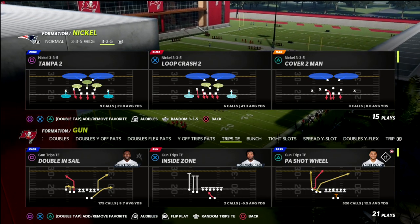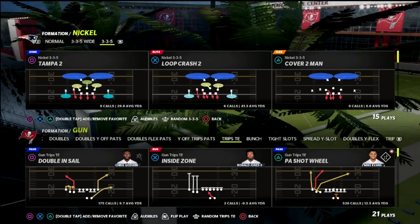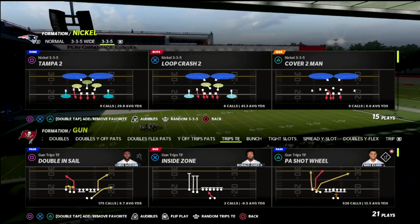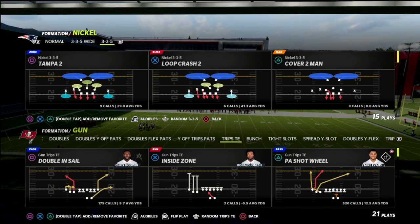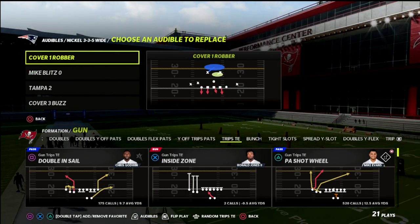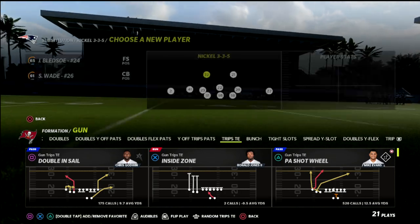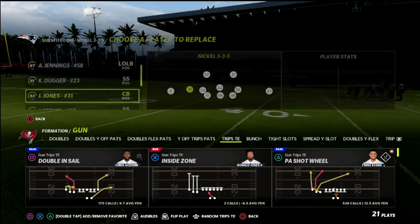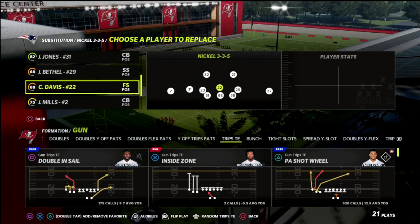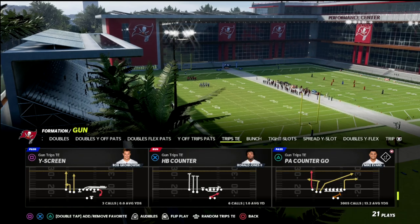We're in the 46 playbook. If you want to learn more about the 335 wide defense, there's a link in the description below where you can join the Patreon for just $10. What we're going to do out of the 335 wide is put that cover one robber in our audibles. Then we're going to put corners and safeties — our best coverage guys — in basically. We can put middle linebackers or safeties in at linebacker, and then audible down from cover one or cover four, whatever you want to do.